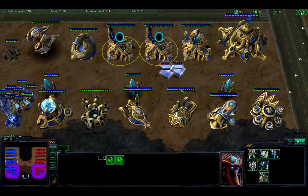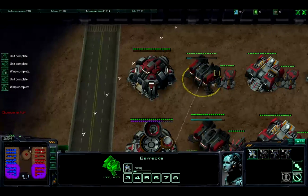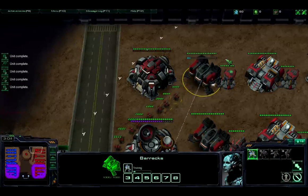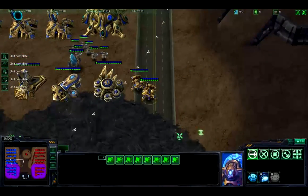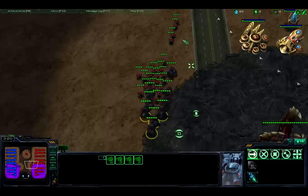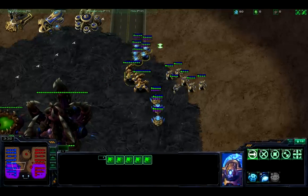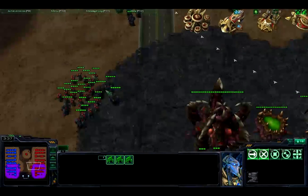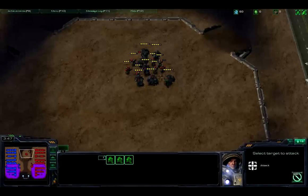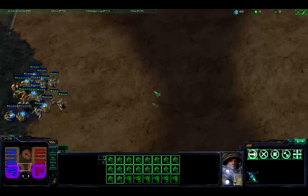Now these Sentries are just chilling out and getting more energy. I'll recreate this Protoss army except this time try to utilize some force fields to show you how to properly do that to get a good advantage during the battle. So now take a look at this battle when I utilize some proper force field usage. I'm going to go ahead and Guardian Shield in, stim in.